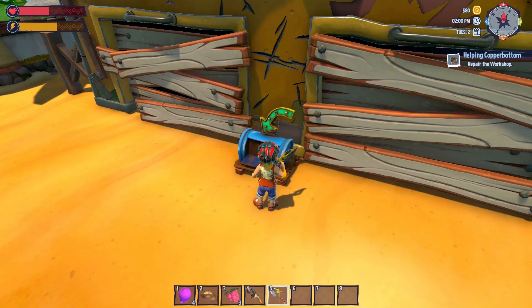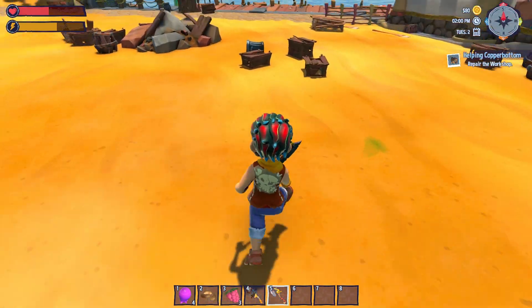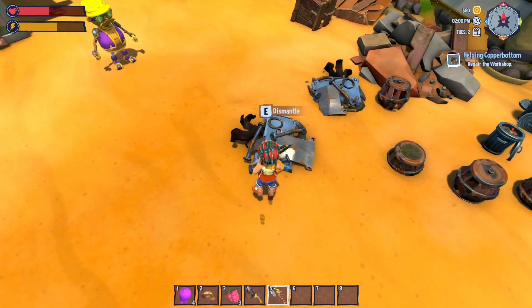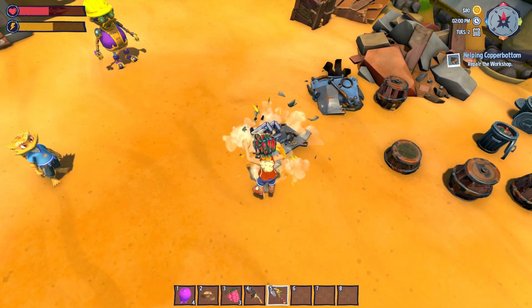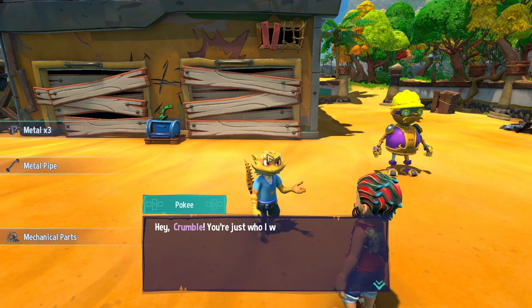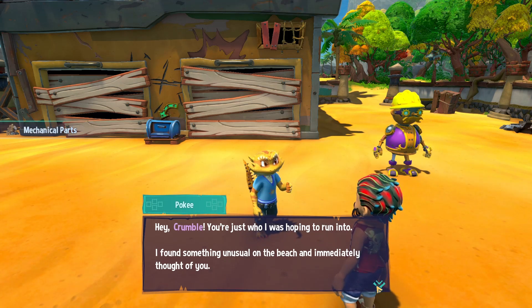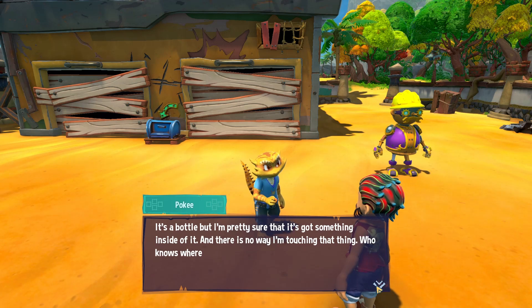Let's go back over here and chop up some more scraps. I don't even think I have to go into the ocean. Oh there's Mr. Pokey — let's go see what he wants. 'You're just who I was hoping to run into. I found something unusual on the beach and immediately thought of you. It's a bottle, but I'm pretty sure it's got something inside of it, and there's no way I'm touching that thing.'